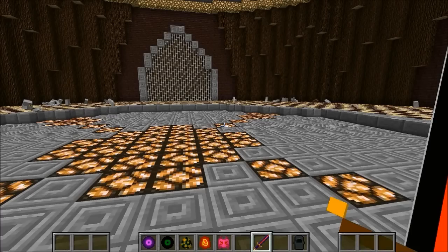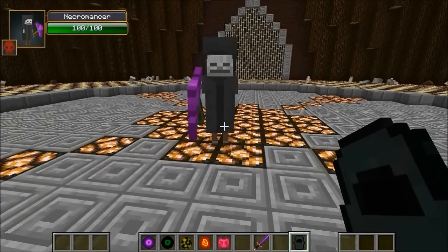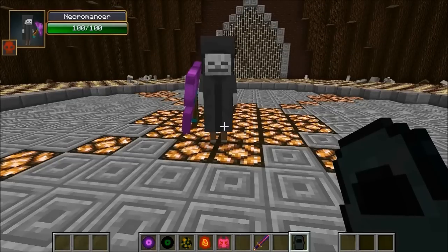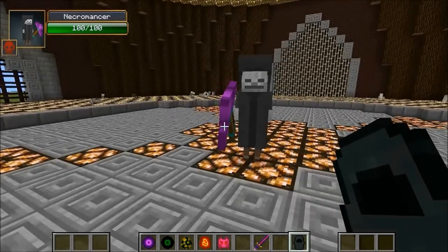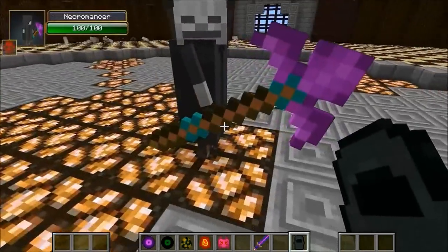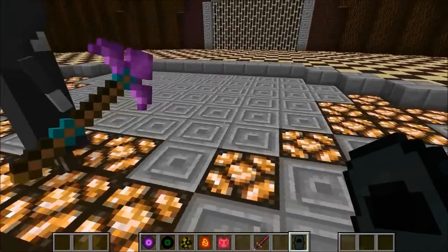Hey, what's going on guys, it's Pat and welcome back to another Minecraft video. Today we're in the arena for a battle - the necromancer is going to be fighting. You might remember him from Better Dungeons. He's like a skeleton wearing a little outfit, really not that intimidating looking. I'm only the freaking Lich King so we'll see what happens. His hand is not touching the staff - he really does have magical powers, it just floats there right next to him.